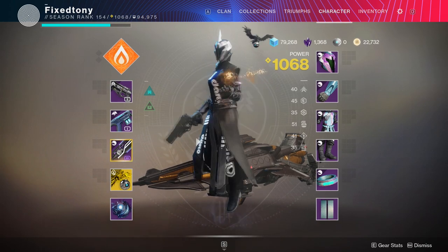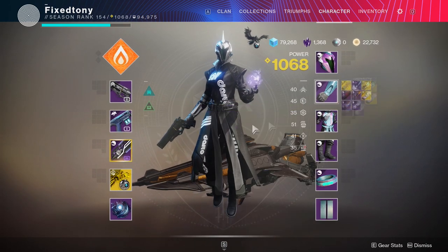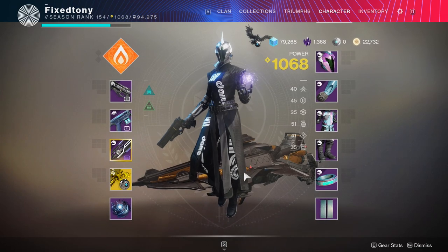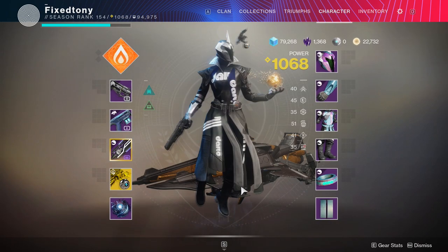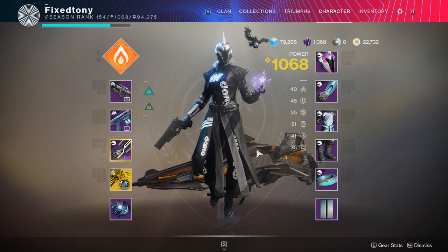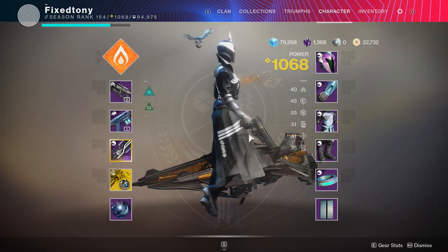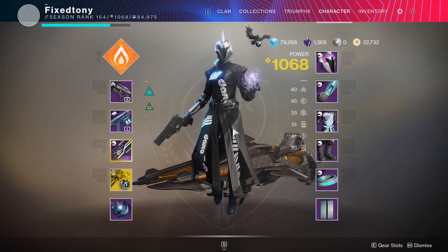The helmet's cool but unfortunately the white does not change color. I think the arms are probably the coolest part. The chest piece has too much white and the gray color does not change color. The pants have too much Daito — maybe a small Daito accent would have been cool, but on both legs on each side it's a little extra. And the bond is just basic. I'm never gonna use this aside from the arms and maybe the helmet.